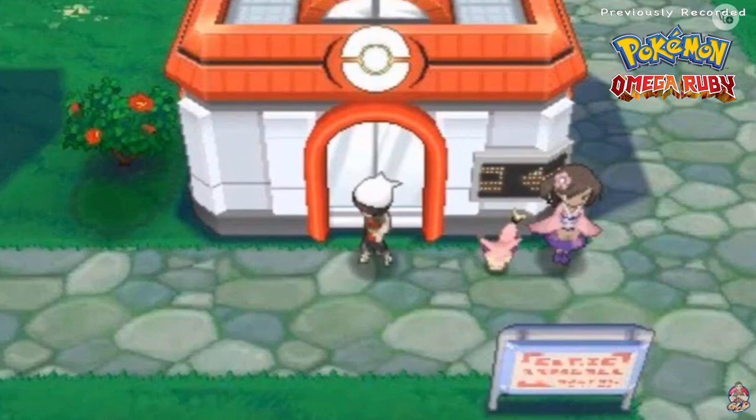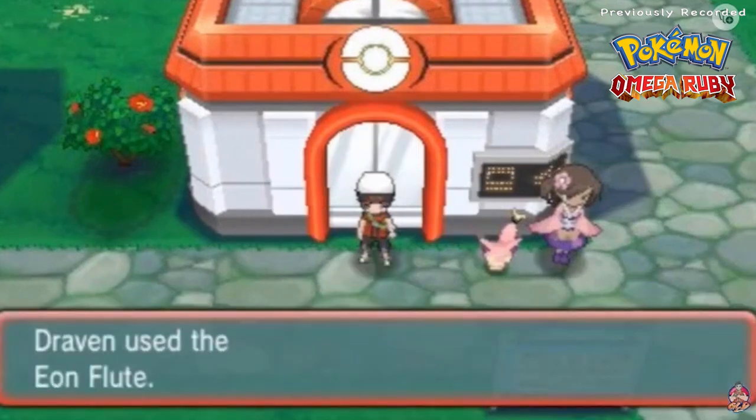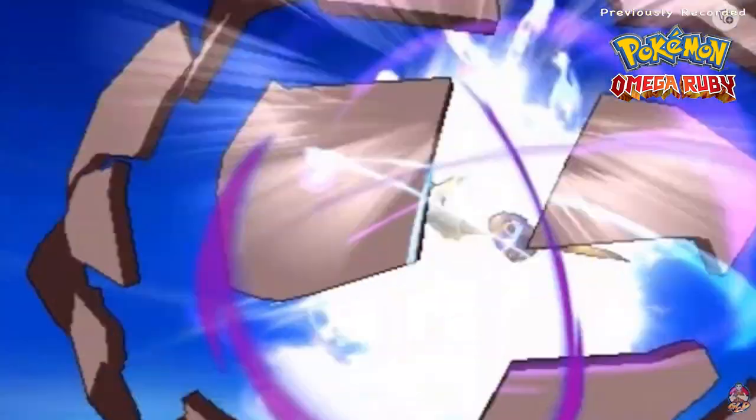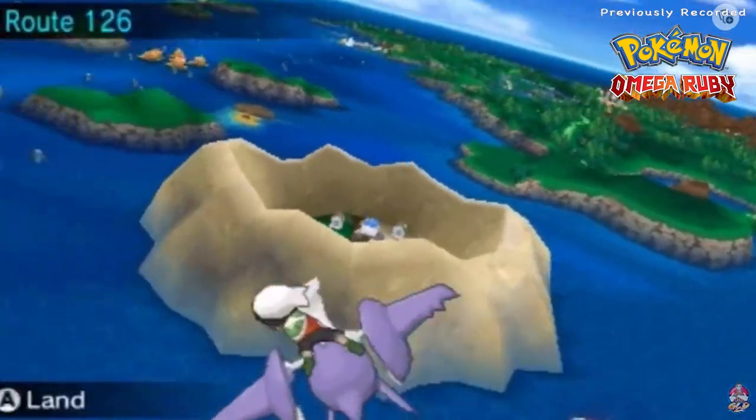I believe I have the three Pokémon, but you do have to have three Pokémon with maximum effort values in order to find these guys. We're going for the guardian Pokémon from Unova. If the island actually appears for us, that means we have Pokémon with maximum effort values.